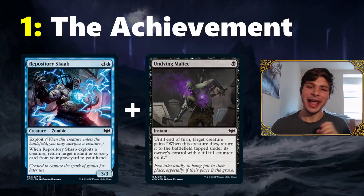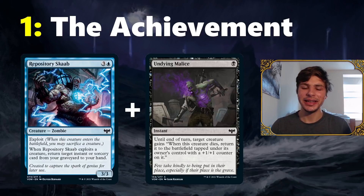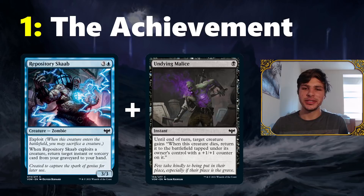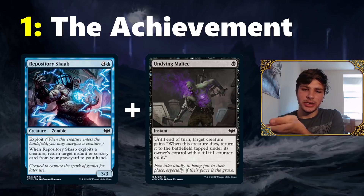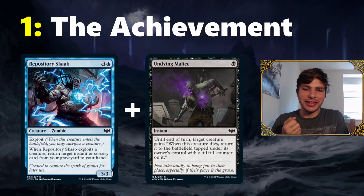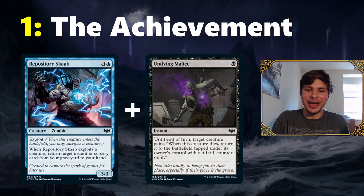You can repeat that loop for however much extra black mana you have — it does cost five to start. So with ten mana you could loop this five different times, having Repository Scab enter the battlefield, die, and you cast Undying Malice for every black mana you have. You end up with a 4/4 Repository Scab and Undying Malice back in your hand. To clarify: play the Scab, with the Exploit Trigger on the stack cast Undying Malice on Scab, then exploit it — it sacrifices itself, the Undying Malice returns to your hand, Repository Scab comes back into play with a +1/+1 counter, and you can repeat the loop.